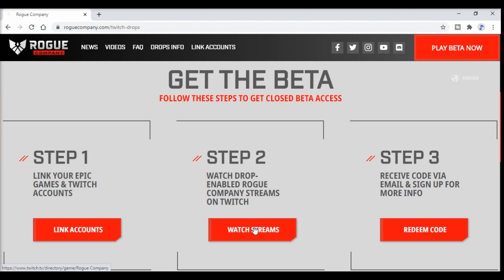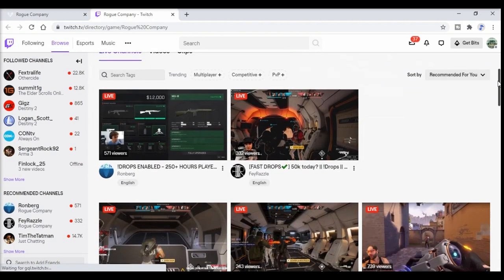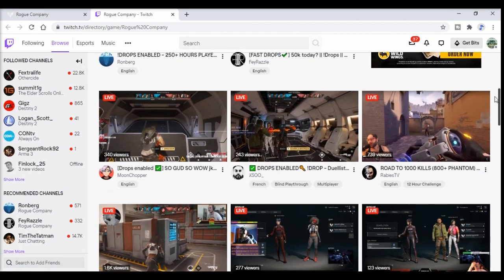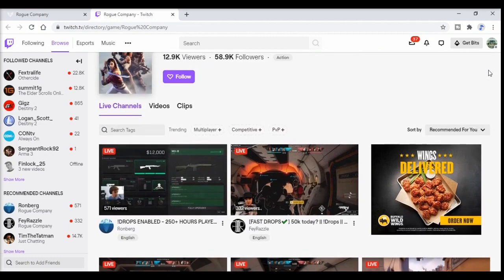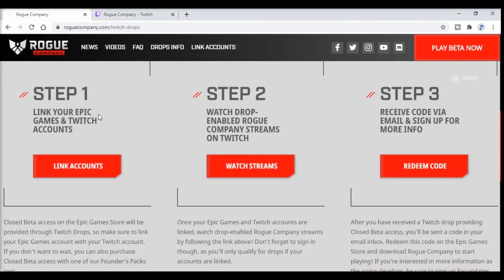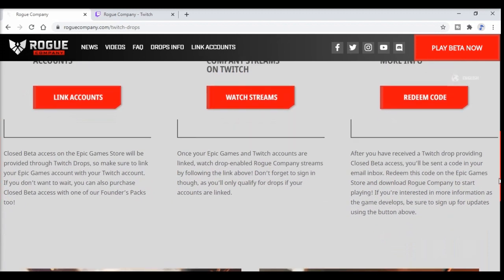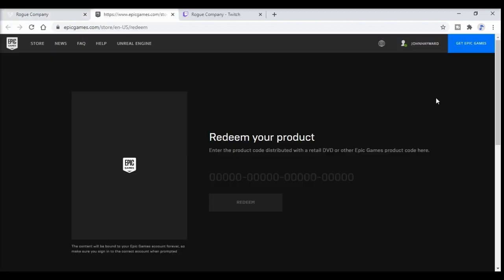Then from there, the second step is to watch a Twitch drop-enabled stream. Just go from that link straight into here and you're going to have plenty of different streamers that are streaming Rogue Company. Pick whatever streamer you want to watch and you're pretty much good to go. The problem I had — I was doing this for a few days and didn't get it to drop — was because I didn't have everything linked. I went back and did everything like I just told you, and within 24 hours I got it to drop. They will send it to you in your email; it won't be associated with your actual Twitch drop, but you need to watch it in order to get it.